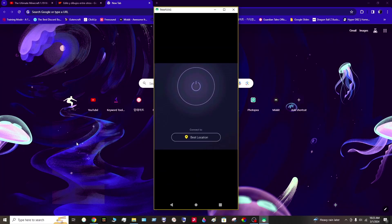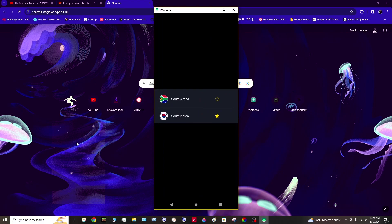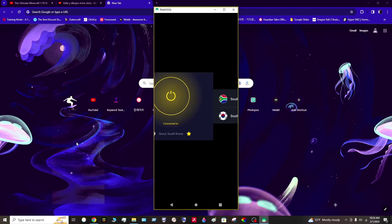When you open CyberGhost, you'll see a power button and 'Connect to Best Location.' Don't click the power button — click the best location option instead. You'll see a list of servers. In the top right corner, there's a search bar. Search for South Korea, then click on it. You can save it as a favorite for a shortcut. Once you click South Korea it automatically connects, and then just open Guardian Tales Korean.